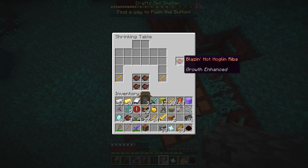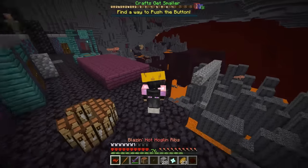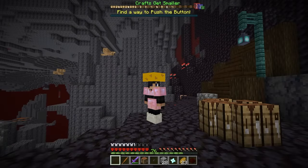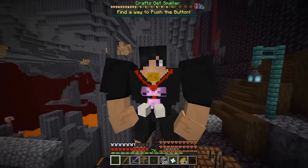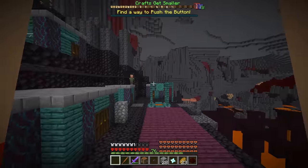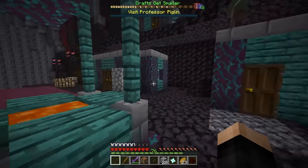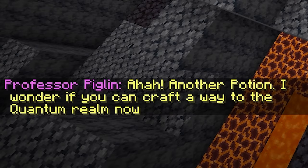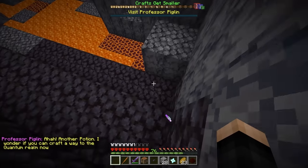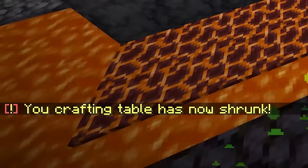Let's make the craft — four hoglin ribs, then a blaze rod and another blaze rod, and we get blazing hot hoglin ribs. How did we get here? I'm not going to eat it just yet — let's get to the spot. Blazing hot hoglin ribs — I'm obviously in the center of it, but I'm very above existential now. Am I heavy enough? Did that work? I think I actually pressed the button! Another potion — I wonder if he can craft a way to the quantum realm now. Potion of shrinking yet again, and the crafting table has now shrunk — two brand new crafts.